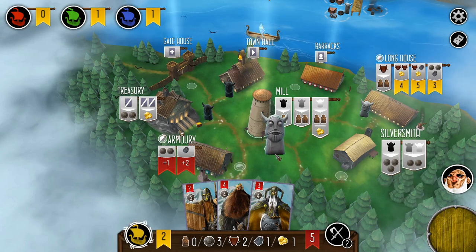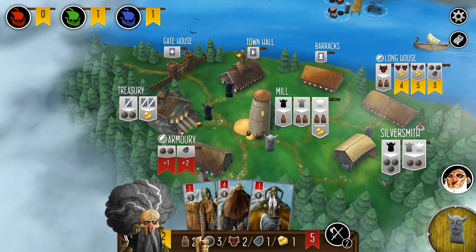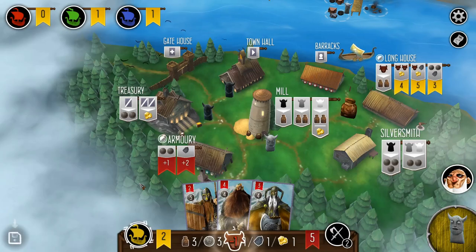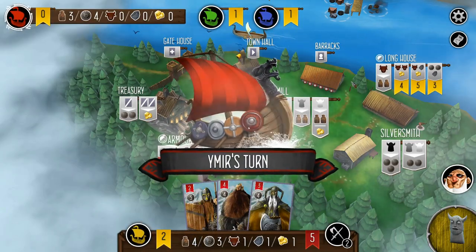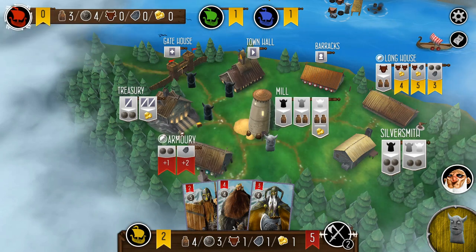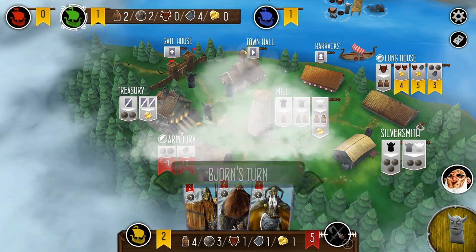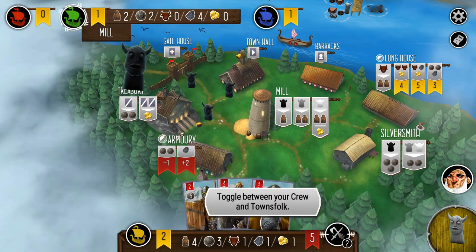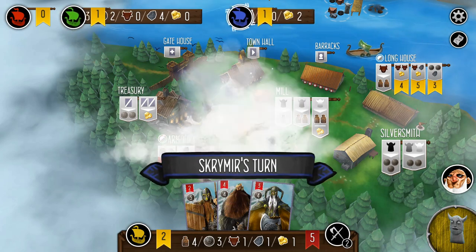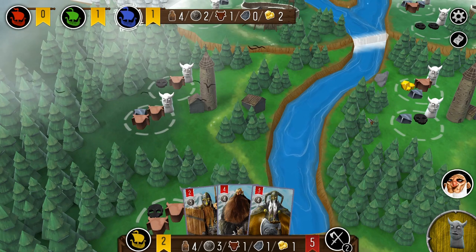I saw the opportunity to trade in the cattle for provisions. There were some options in the long house, but they did cost gold and I'm not a fan of giving up gold — I really want to hang on to that for the later raids. That hopefully gave me a bit of a boost on provisions. It didn't do too badly for one turn to get four provisions.